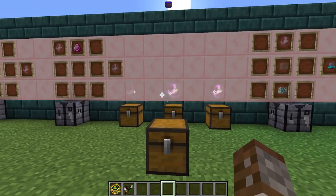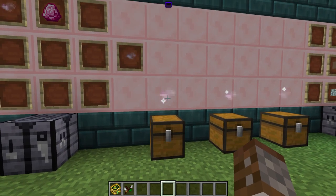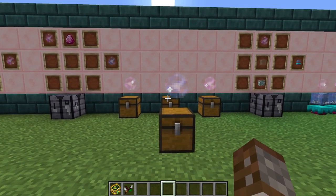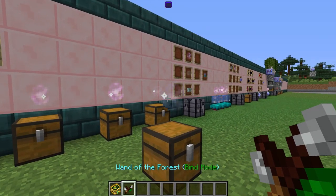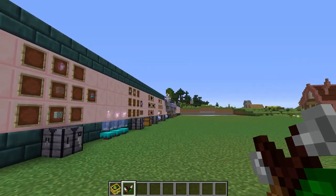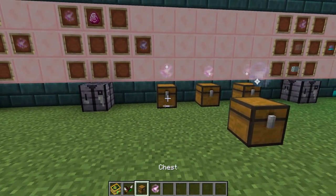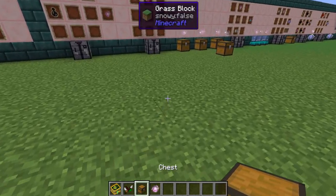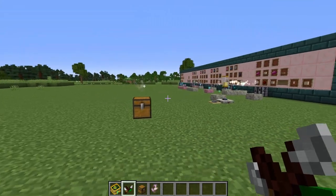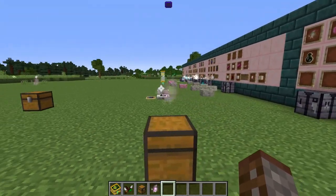The basics of a corporea system consist of three things: an attachable storage block such as a chest, the corporea spark for connections, and the master corporea spark for the brain. To see how things are connected, take your wand of the forest and right-click on any spark. Corporea sparks only connect up to about eight blocks, but by placing intermediary sparks you can technically extend this to an infinite distance.